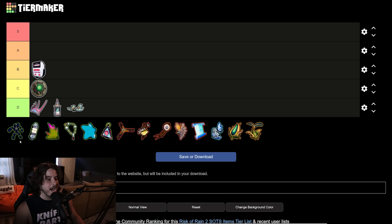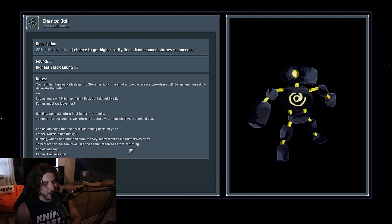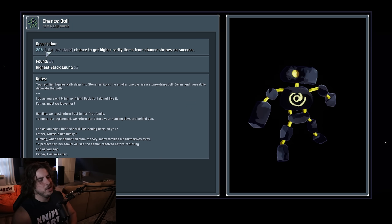Moving on to the uncommon items, starting with the Chance Doll. This gives you a chance to upgrade items from a Chance Shrine — simply think of Chance Shrines as functioning the same as normal, but whatever item pops out has a chance to upgrade to the next rarity. Common items go to green, greens go to red, reds go to yellow. You can even get boss items from the Chance Shrine. I don't know if getting like a Beetle Gland from a Behemoth counts as an upgrade, but we'll roll with it.